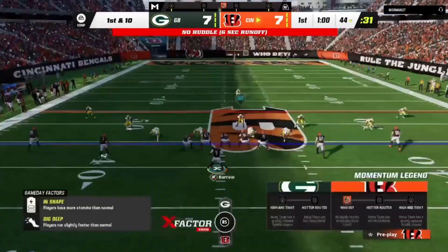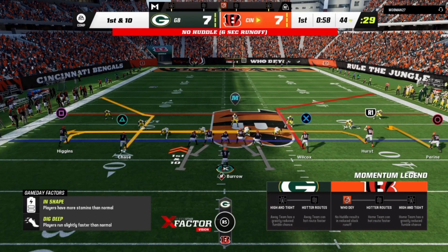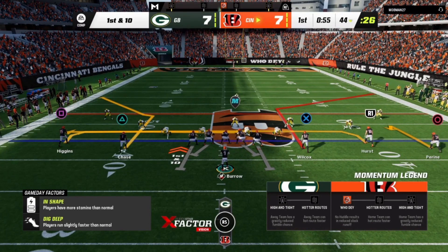I shifted again. This time I'm running a stick concept with the dragon concept on this side of the field. We see single high, so I'm working the dragon concept — reading this player. If he widens with the flat route he does — I'm throwing the slant inside. There it is. Go check out my video on the dragon concept. No huddle again — seems like he's in some type of cover one, now he presses.